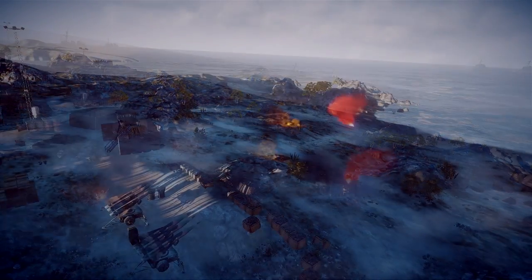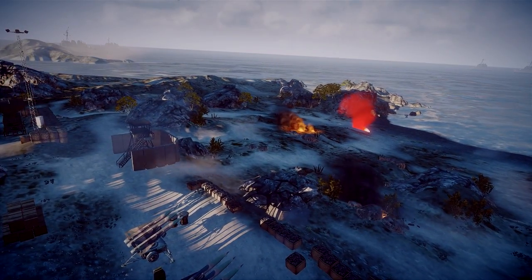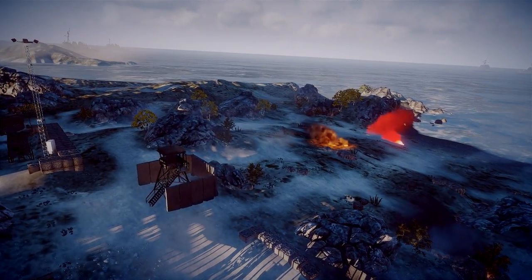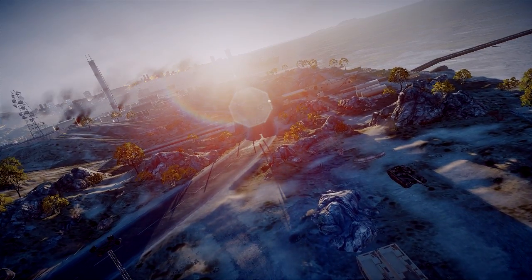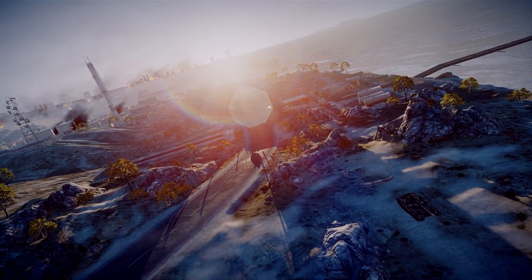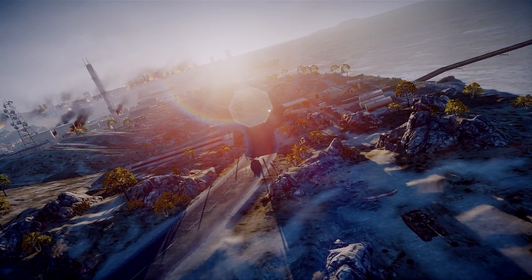And then if you bring in the rumour about Battlefield 4 having dynamic weather, think about it being a dusk setting but also raining — so the map becomes quite dull and heavy, making firefights even more unpredictable, and you're not going to know where enemies are at all. Rush on this map would become extremely fun in a darker setting, because shadows would be cast across the map so enemies could hide, or you could make flanking routes and people wouldn't even be able to see you.